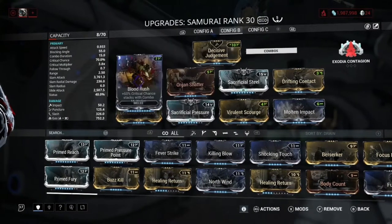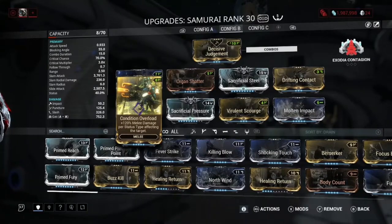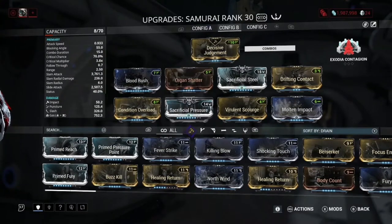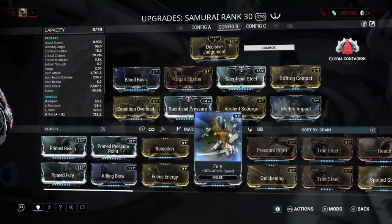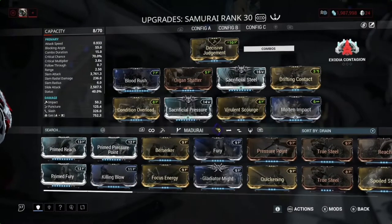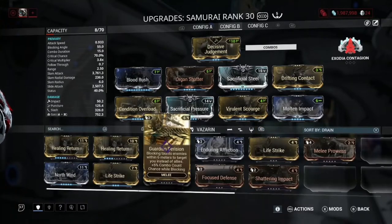On the stat stick we have Blood Rush, Condition Overload, Sacrificial Pressure, and Sacrificial Steel. You don't need Condition Overload but it's really good because even though Whipclaw will likely one-shot at the 12x combo multiplier, around the one-hour mark enemies can start taking about two hits. Next is Organ Shatter — I wasn't sure what else to put here, but it helped a lot since we were getting about 500,000 damage on red crits.